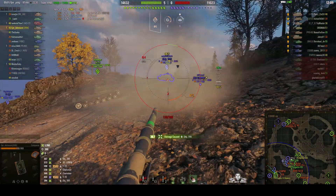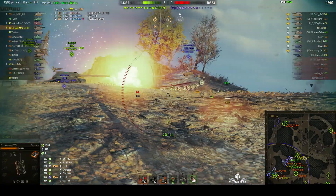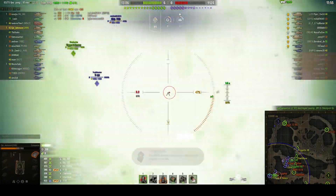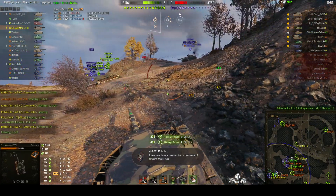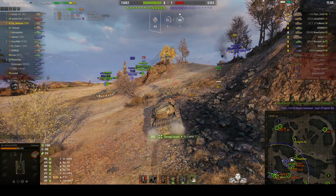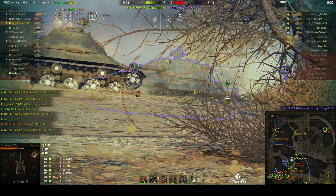There's the 705 — puts one into his lower plate, 367, a low roll. He's turning around and now he's being blocked. Nice one — right into the rear, high roll this time! And here comes that SU-130. He gets a shot in return — yes, into the gun shield again.